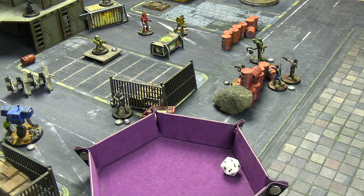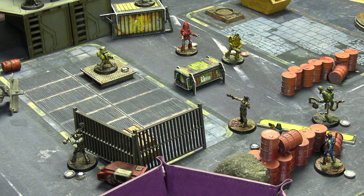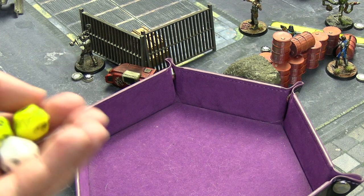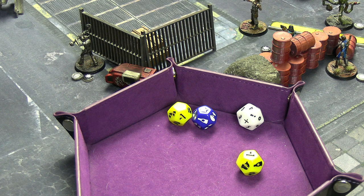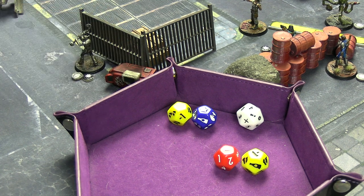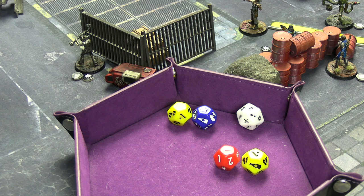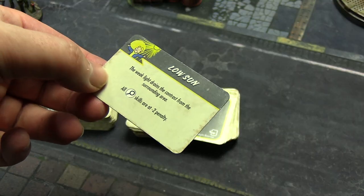I didn't foresee John doing a no-guts-no-glory move but that's what I'm going with. He moves yellow to the middle of the field - he'll be in a lot of danger next turn. He fires the Kneecapper .44 at the central machine gun turret: two yellow dice and a blue die. It's a hit and he actually breaks the kneecap of the turret - two damage. He blocks one and takes one, leaving that turret at two health. Not destroying a single turret in turn one was less than ideal. Event card: Low Sun - all investigation skills at minus two, which doesn't affect us today.